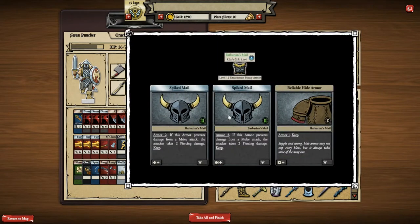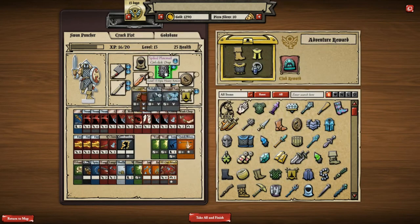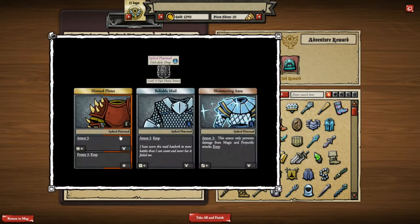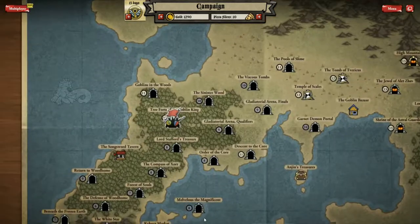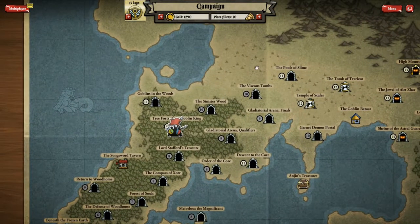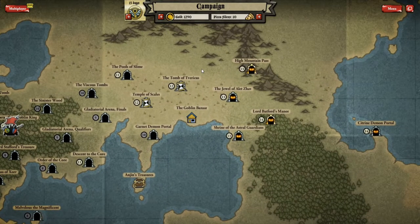Quick Run is a cantrip so it doesn't cost your action — that's interesting. Spiked Mail: if this armor prevents damage from a melee attack, the attacker takes two damage. I've seen that before, I think I've got something that does one damage, but having two is quite good. I do love Horned Plates and Shimmering Aura as well, and the armor I keep — so I'm probably not going to equip those. That's Tree Forts of the Goblin King — we managed to fight our way through there. Thanks very much for watching, like if you like, subscribe if you want more. Next up I'll probably be in the Temple of Scales or a level 13 adventure. Thanks very much, let me know if you want me to go back and play the Temple of Scales — I might play it off camera. Cheers, bye!